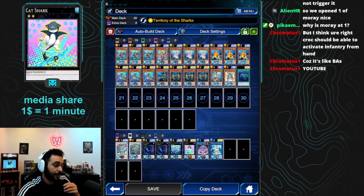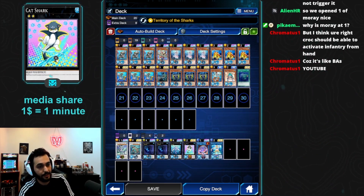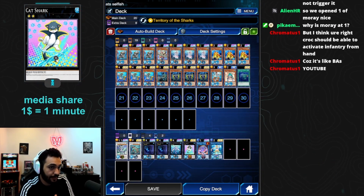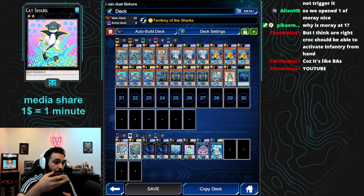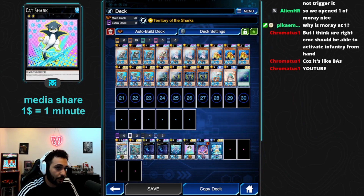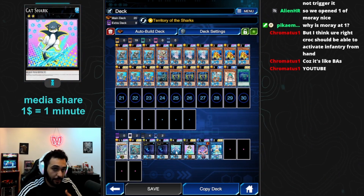Cat Shark on its own doesn't do anything, but it has a quick effect. The quick effect itself doesn't matter — it's used because it is a Water monster that has a quick effect. So if Infantry is attached to it, you can quick effect, detach Infantry, and pop a card on your opponent's turn. Or Marksman to pop a back row. That's why Cat Shark is used in this deck — pretty good card in this scenario.